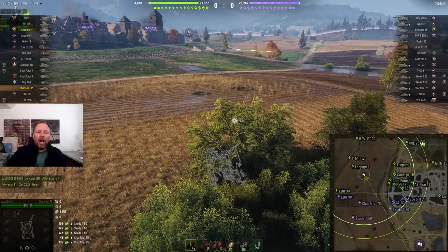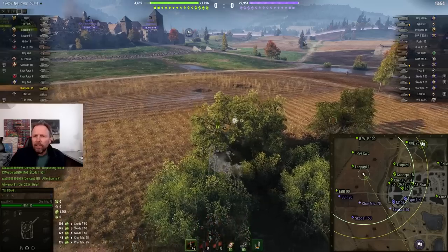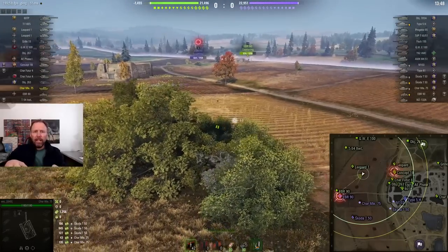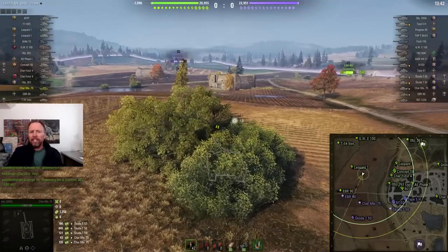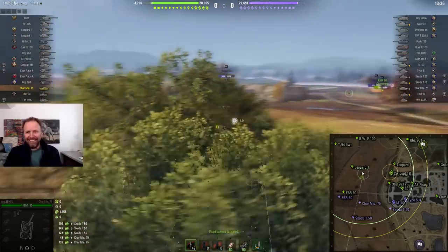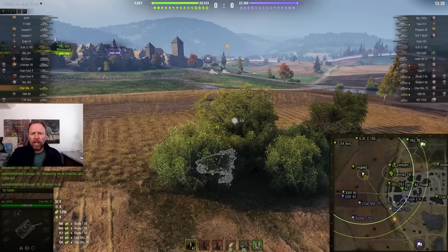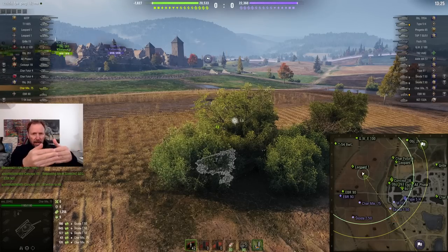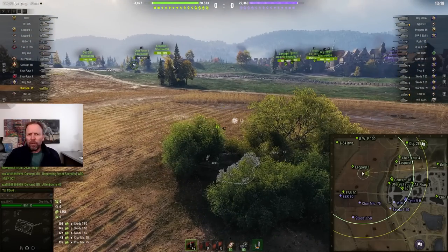There's a bush here and there's a bush on the opposite side — look at the map right there. That one right there is the counter bush to this one. It's a group of bushes, but it's modeled in Wargaming's bush modeling technique as a rectangle. This is a fantastic bush because you get to spot everyone coming up here heading towards the castle or the buildings area. And if you were on the other side of the map, you'd be able to spot everyone coming up that way.